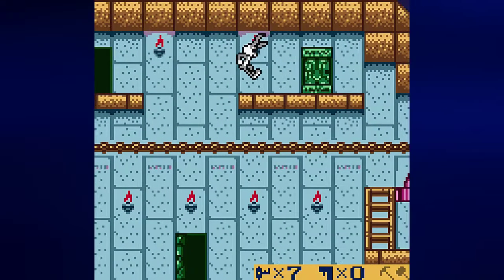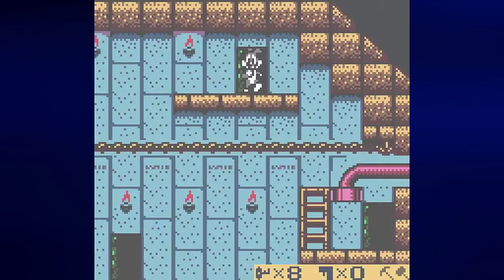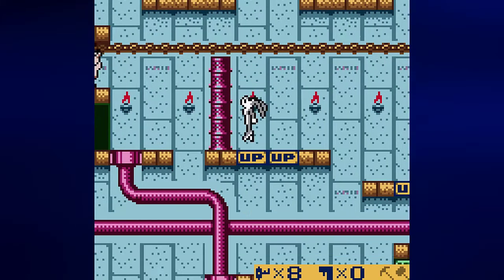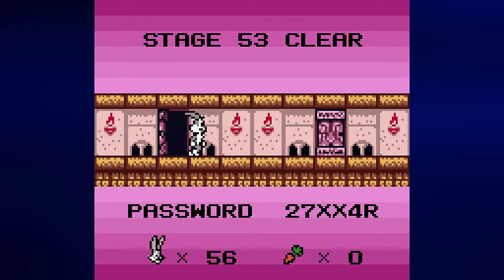Now we can go up here. We did go in here, right? We didn't. Now we can just go into the door here. And stage 53 is clear. Password is 27XX4R.